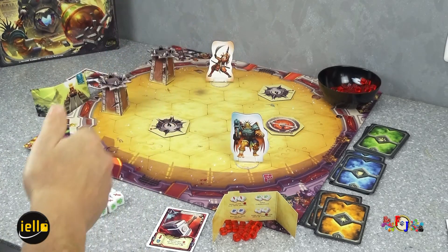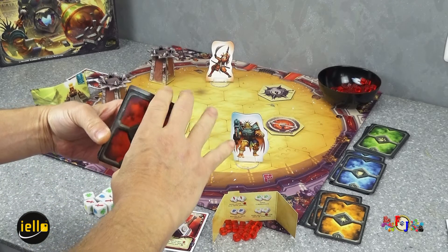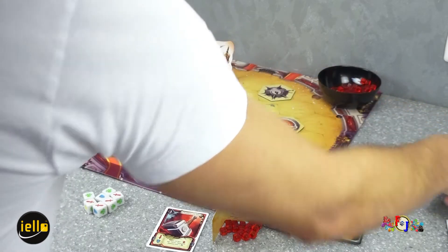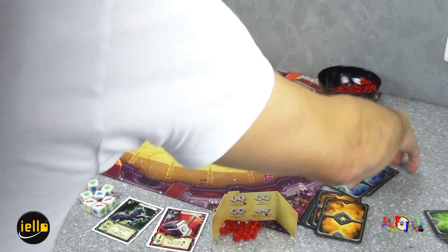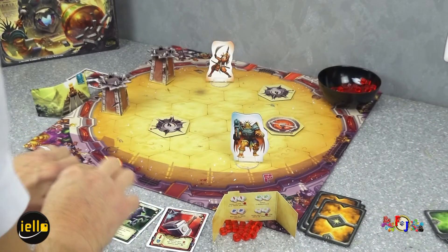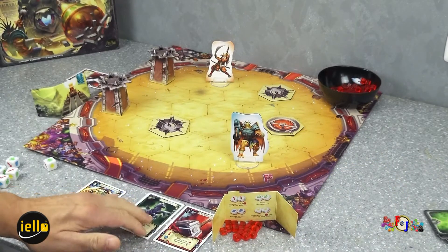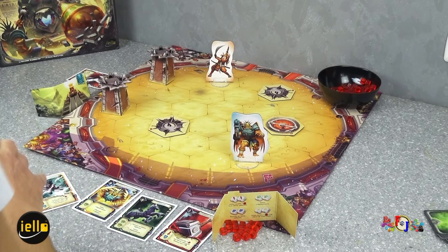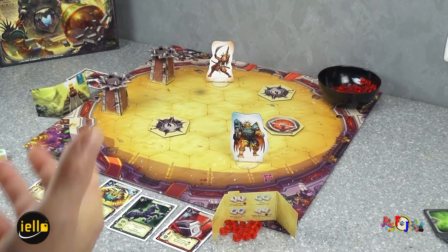On va faire ça avec toutes les cartes. Une fois que tout le monde a choisi un équipement de chaque type, on va défausser définitivement les cartes restantes — les remettre dans la boîte. Ce qui nous fera une carte de chaque type d'équipement : sorts, armures, armes, montures. Ensuite, on va pouvoir jouer.